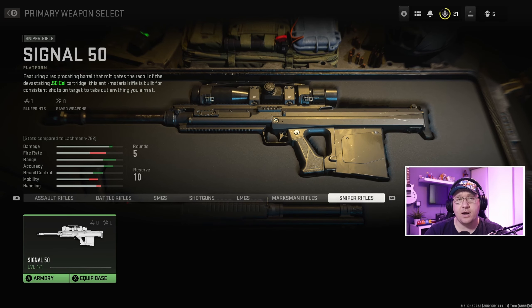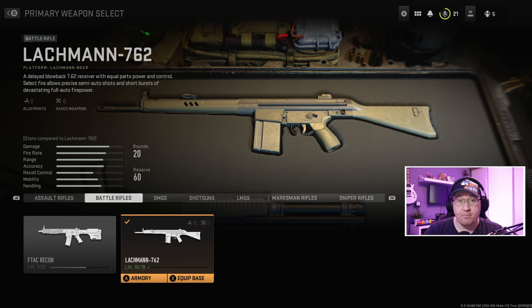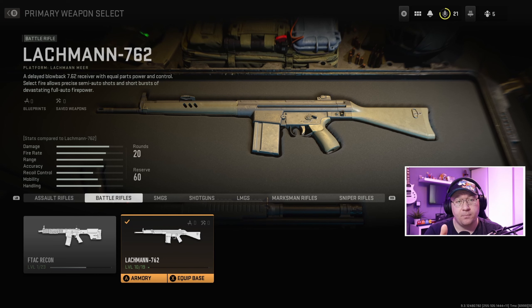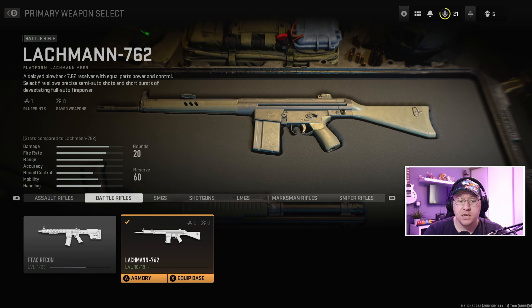We want to go to the battle rifle section because the MP5, or the Lachman Sub, is part of the Lachman platform. You can see in the top left-hand corner where it says Lachman 762 — underneath it says platform: Lachman. The Lachman 762 is the first weapon available on that platform, so it's the base of that platform.